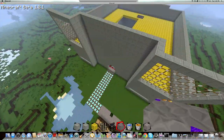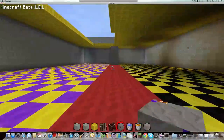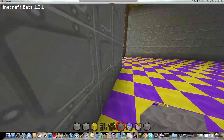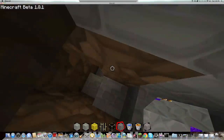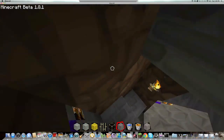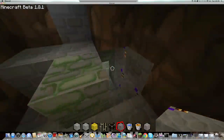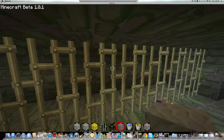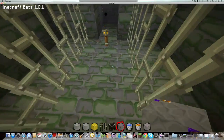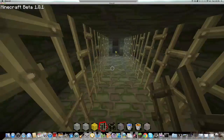More epic. Actually, let's go look at the moss cobblestone and stuff. Open door, go down. Those look pretty basic. I like the mossy cobblestone - looks epic.